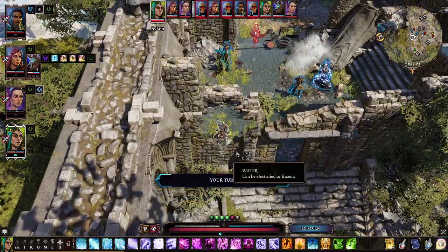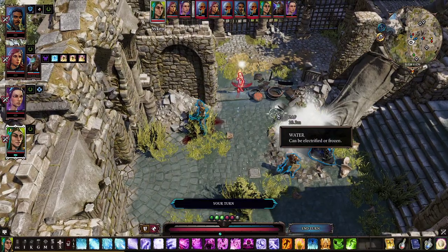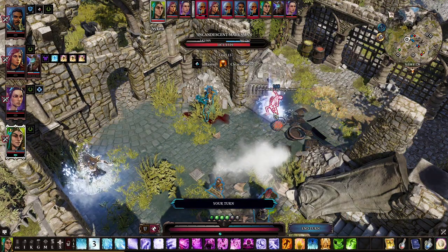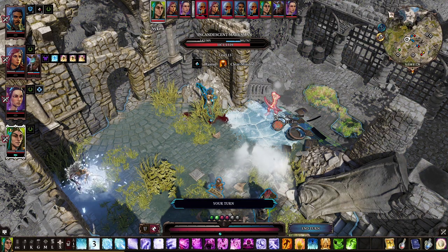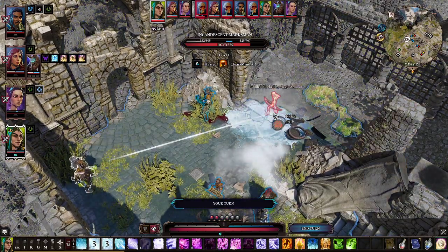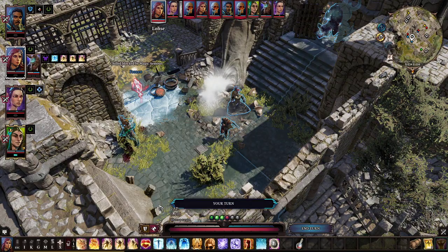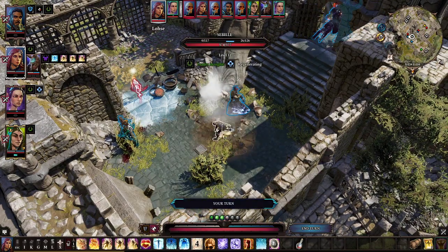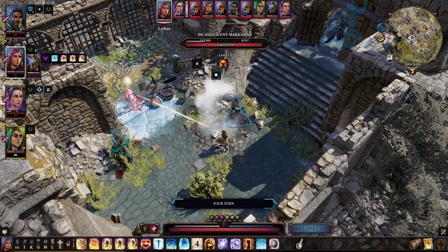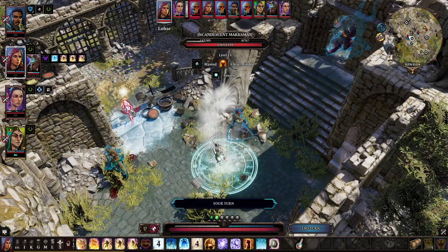We're going to block the entrance here, and now it's time to start unloading on him. Essentially standing in water, all of our water skills are way cheaper. That's some really decent damage right there. And this should freeze him — yep, solidly frozen. Let's make sure Sabil is not going to get nuked. Since these are undead, might as well use a bit of our magic to damage them.